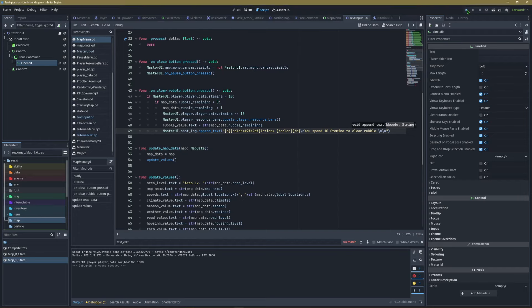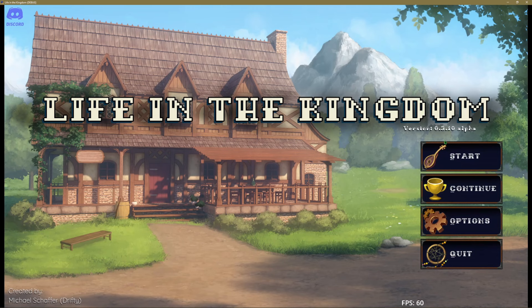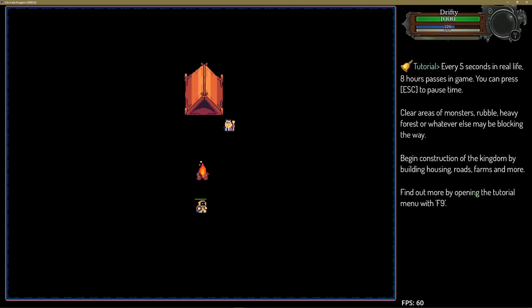How is it going, everybody? I'm Drifty from Driftwood Gaming. Welcome to the devlog. We're going to be taking a quick look at Drifty's Life in the Kingdom, version 3.10 alpha. Progress is being made, and I do like where we're going with it, but it takes a long time to get anything done. Let's take a look at where we're at right now.